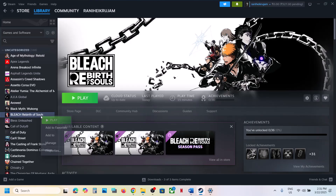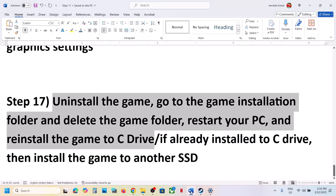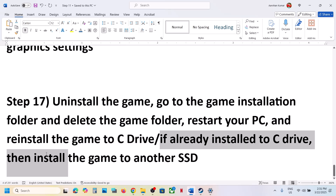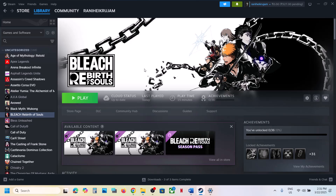The last step is to uninstall and reinstall the game to a different drive. Right-click on the game, select Manage, click Uninstall. After uninstalling, go to the game installation folder and delete the game folder. Then reinstall the game to the C drive — if it was on another drive (E, F, or external), try C drive. If it's already on C drive, try installing to another SSD. One of the steps shown in this video should help you run the game successfully on your Windows computer.